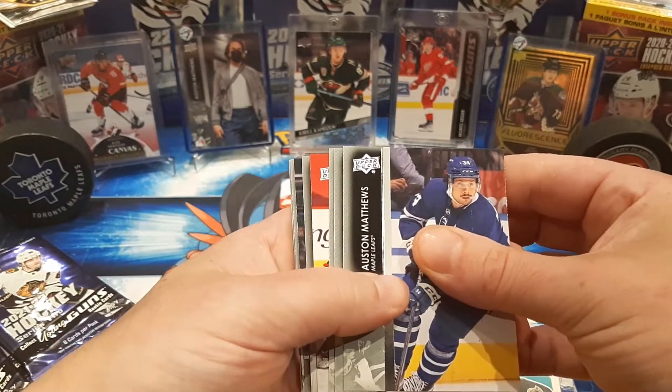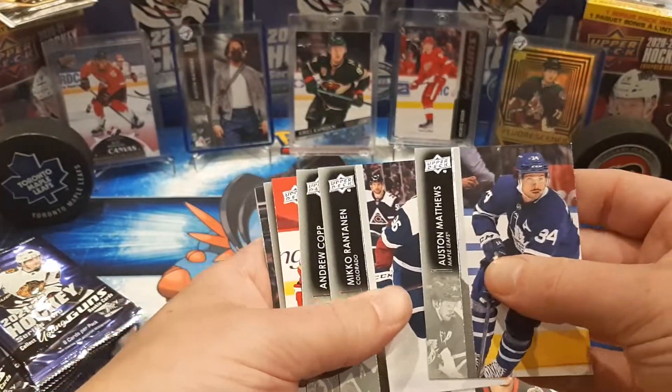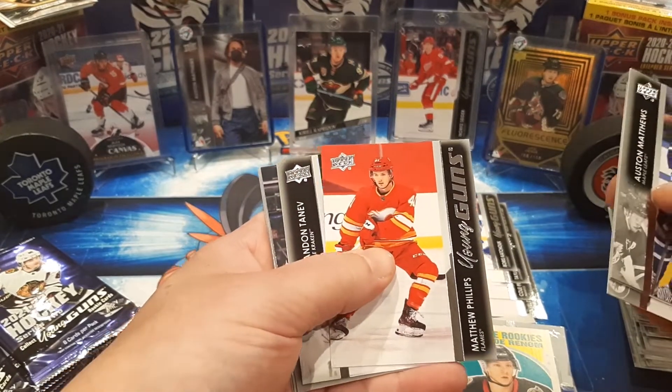I think we've got another Young Gun coming up. There's a regular Austin Matthews that goes with the suit one. Rantanen, Cop, and we have another Calgary Flame — Matthew Phillips. Cool, I do not have that one.